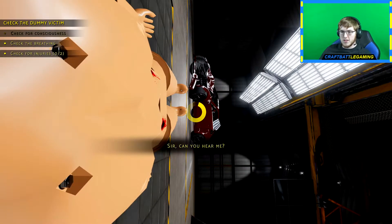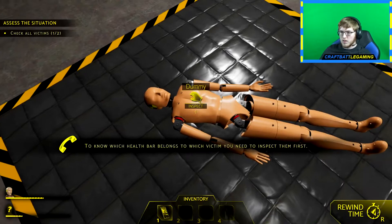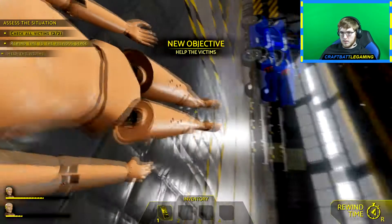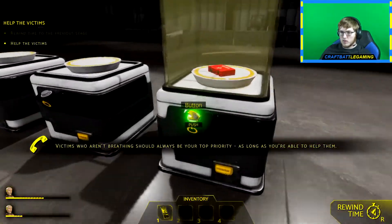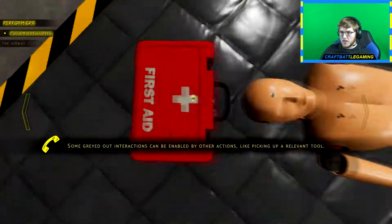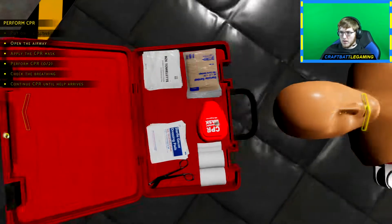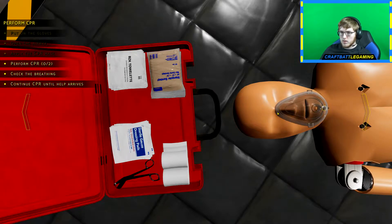Check for breathing — he's breathing, we're good. He's got a wound — check this one out. This guy is struggling a bit — he's the one not breathing. Help the victims — need the first aid kit, get the first aid kit! Give me the first aid kit. First aid — open up. We need our CPR mask and gloves. Open the airway — there we go, now put on the mask.